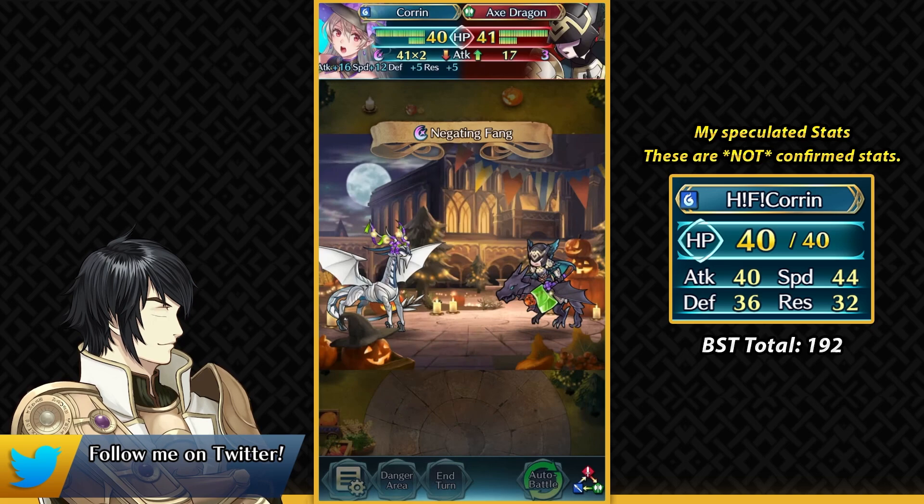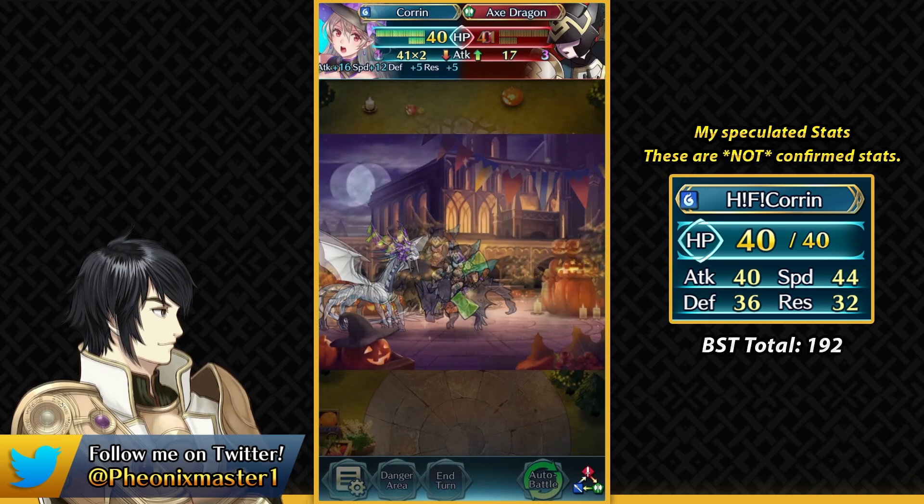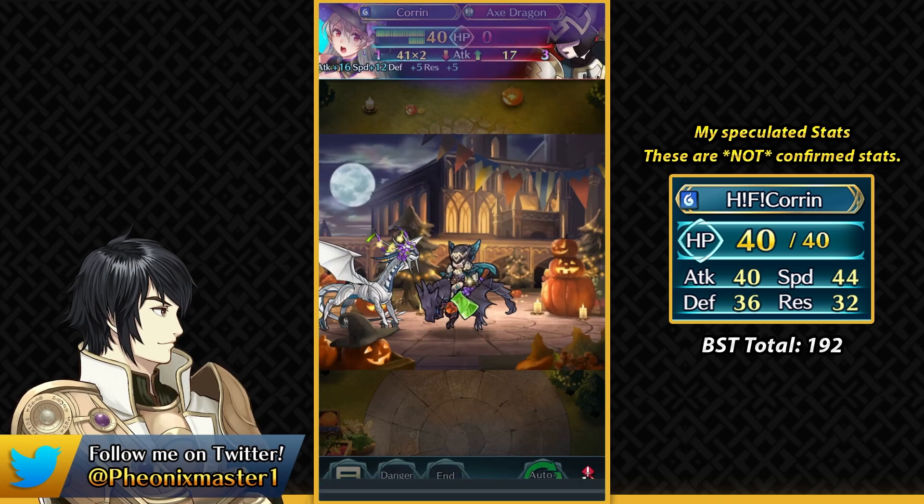For her stats, she'll have a better spread than Legendary Corrin. These dragon Corrins are given Trainee BST — it happened in the Adrift banner too, and even Legendary Corrin had Trainee BST. I expect her to have over 190 BST, much more than a Gen 7 regular dragon like Brave Tiki who has 188 BST, so she can score well in Arena.